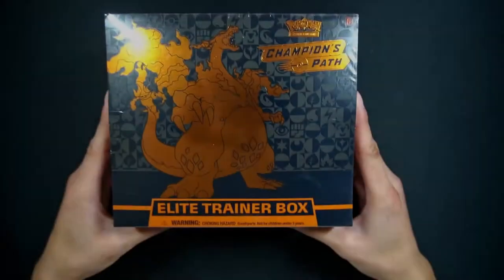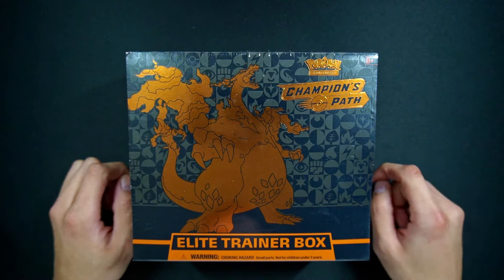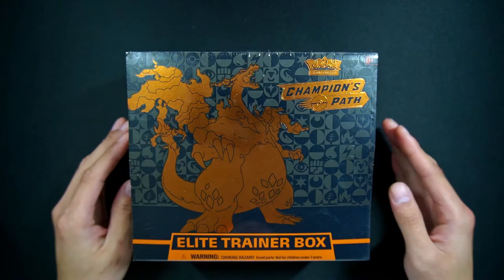Yo, what is up guys? If you guys are interested in winning this Champions Path Elite Trainer Box, head over to the giveaway link in the description below and follow the rules. I'll also put it in the iCard above. If you would like a second entry, follow me on my Instagram, share my post on your story, and tag me in it. This will run until December 24th, 11:59 PST, which is Christmas Eve, and the winner will be announced on Christmas Day. Good luck to everyone who enters, and on to the video.